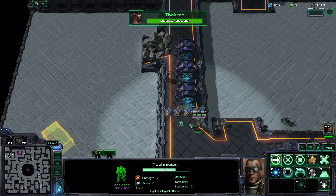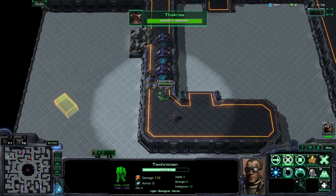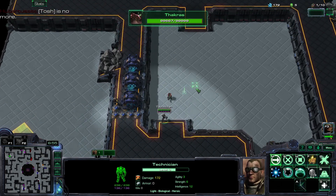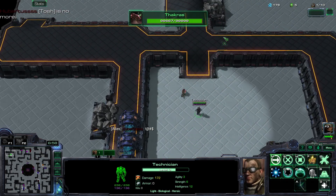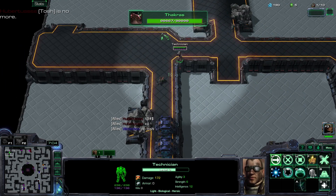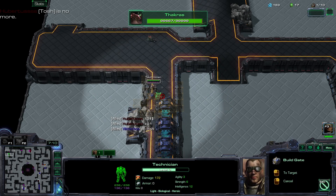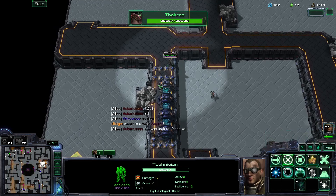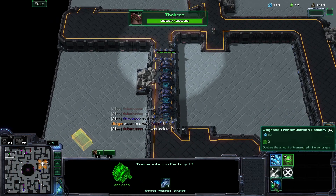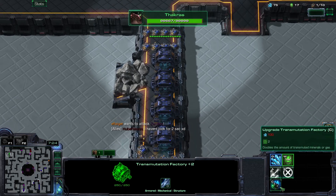Are all of these working? Yes, all of them are indeed working. Now I need to wall off on the other side. Tosh is no more — what have you done, buddy? I'm gonna need to get one more of these and then get the wall off. Now this will be my main base, my main couple of generators giving me resources.